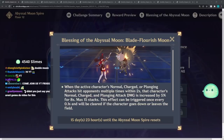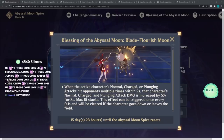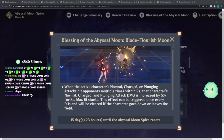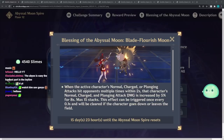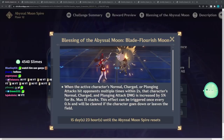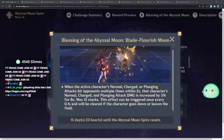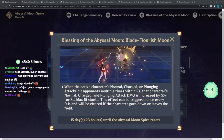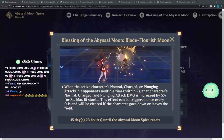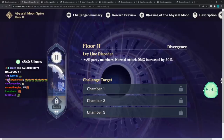So we have the Blessing of the Abyssal Moon: when the active character's normal, charged, or plunging attacks hit multiple opponents or hit opponents multiple times within two seconds, normal, charged, and plunging attack damage is increased by 5% for 8 seconds, max of 15 stacks. That sounds good for Xiao, and maybe Noelle with her ultimate spin-to-win.